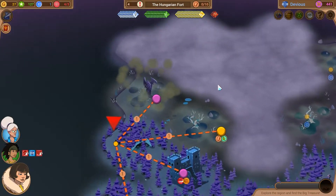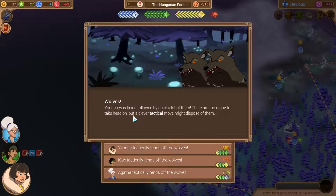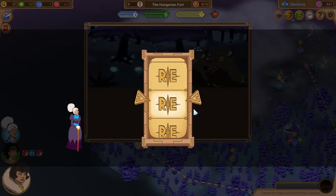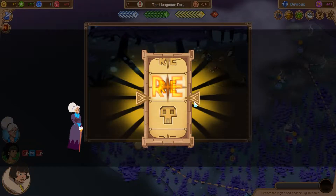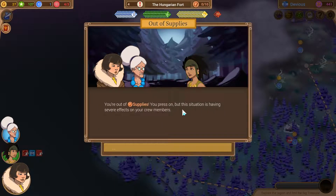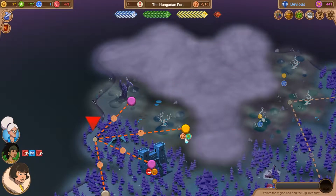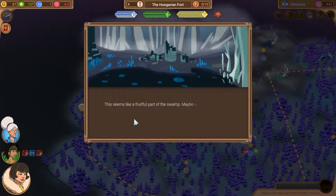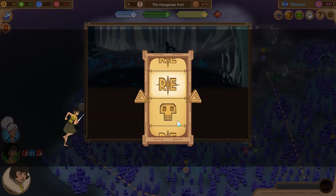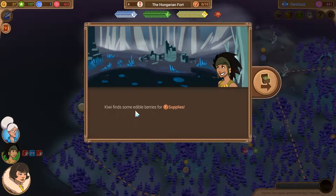Monument to the Elder Gods - wolves! The crew is being followed by quite a lot of them. There are too many to take head on, but a clever tactical move might dispose of them. The old German lady deals with the wolves - they're drawn into a bottleneck and defeated, and we remain unscathed. We're out of supplies though, and the situation is having severe effects on the crew - Kiwi loses grit. But over here we can gain some supplies - edible berries found by a survivalist.